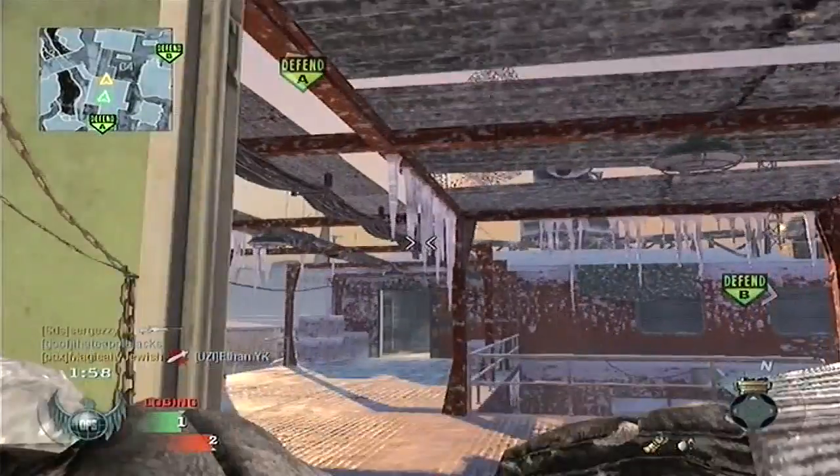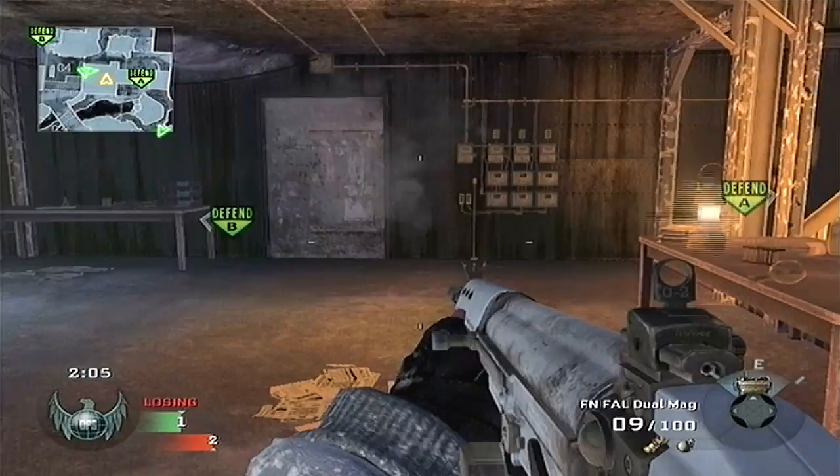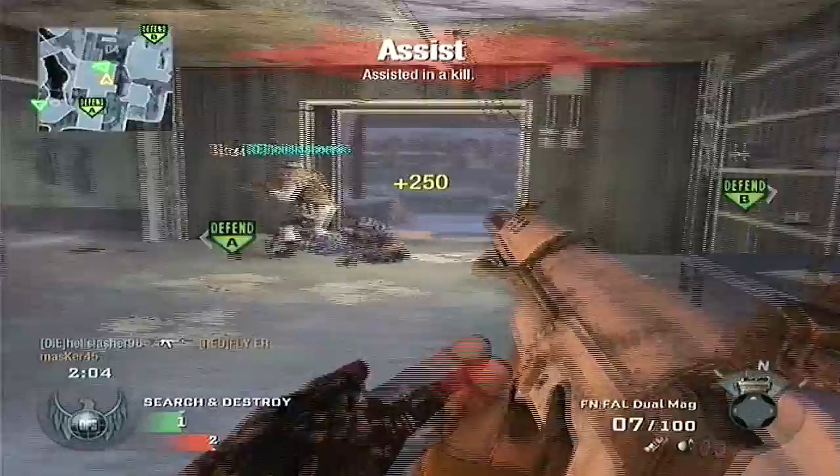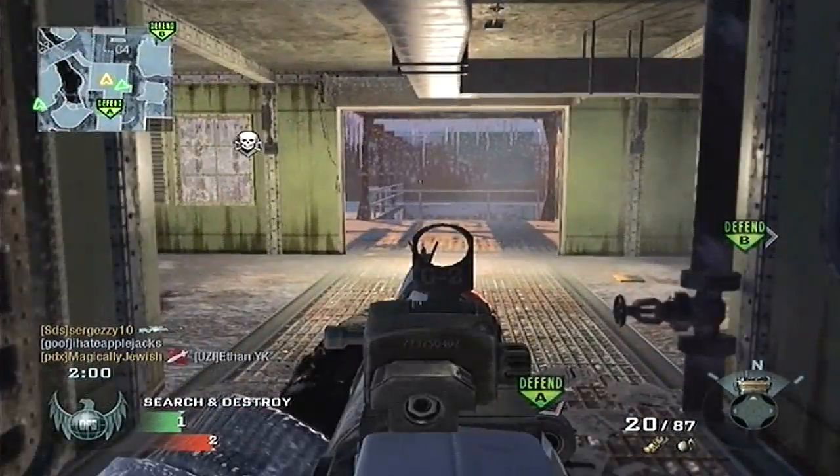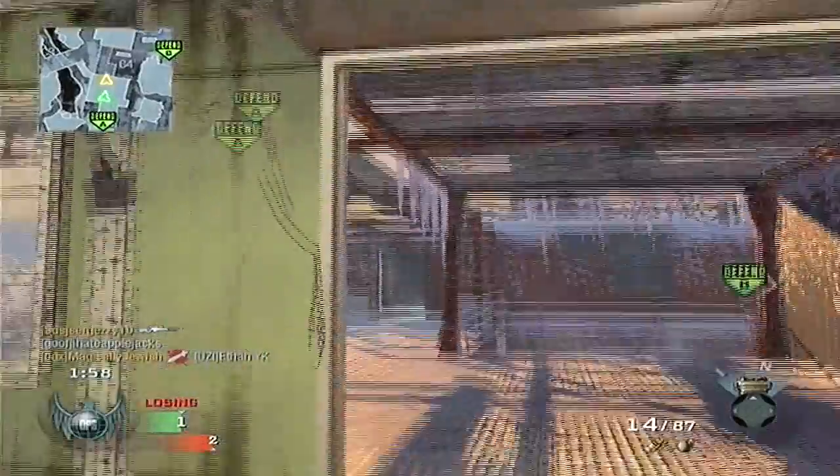Here's a key moment. My teammate just died there — another skull appeared, so I know there's an enemy nearby. I look at the kill feed and I see that a sniper killed my teammate. That means he has to be far, and I see him right there.